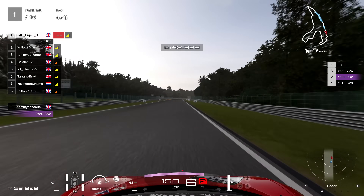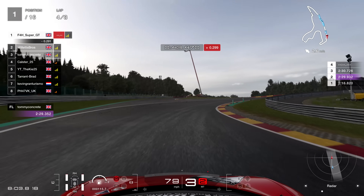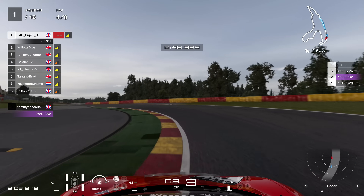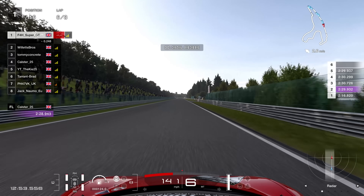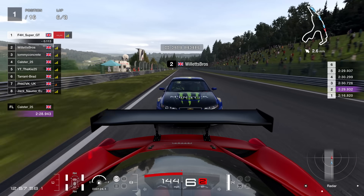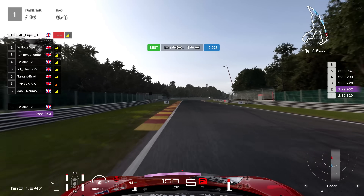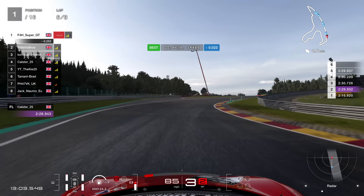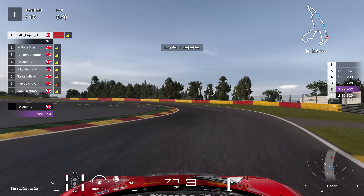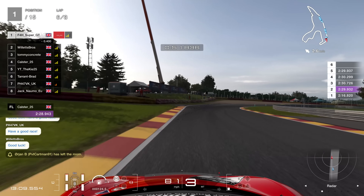Here, second place was willing to work with me. I was still always going to cover the inside — I didn't want to surrender the lead. But with the bump draft, it kind of sends a signal that he wants to work with me. I'm still going to defend, take the bump draft, and then take over the racing line. It sent quite a clear signal that we could work together and try to prevent third place from catching up.